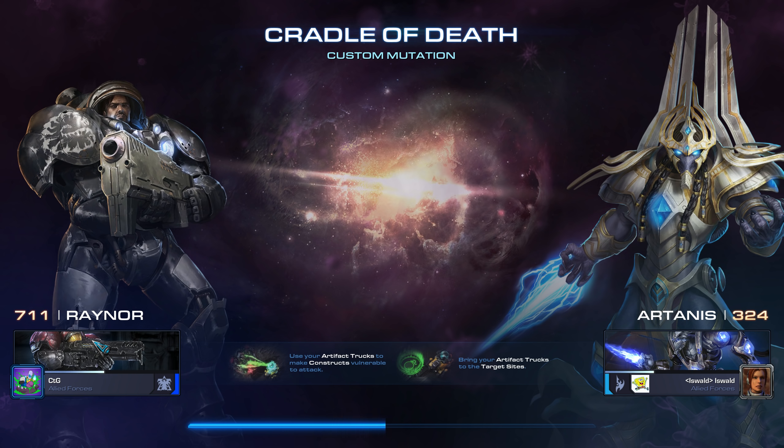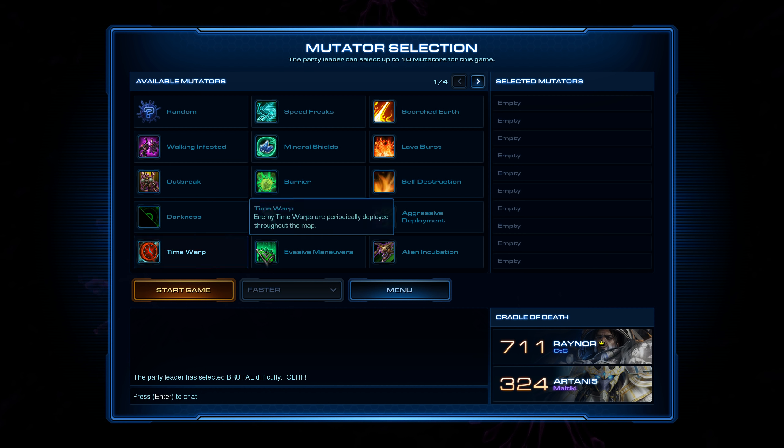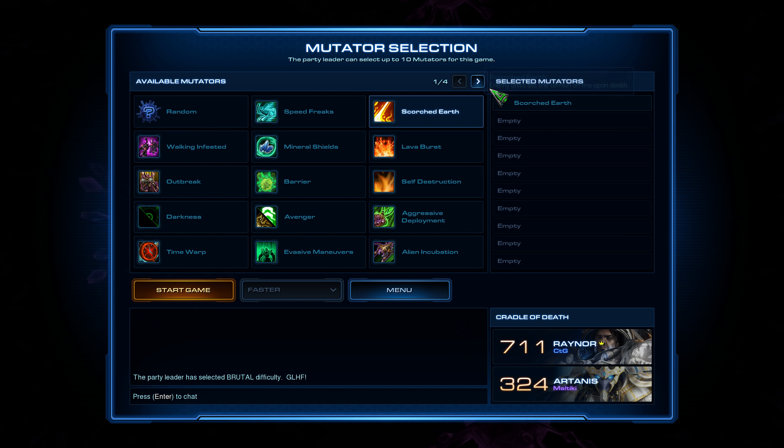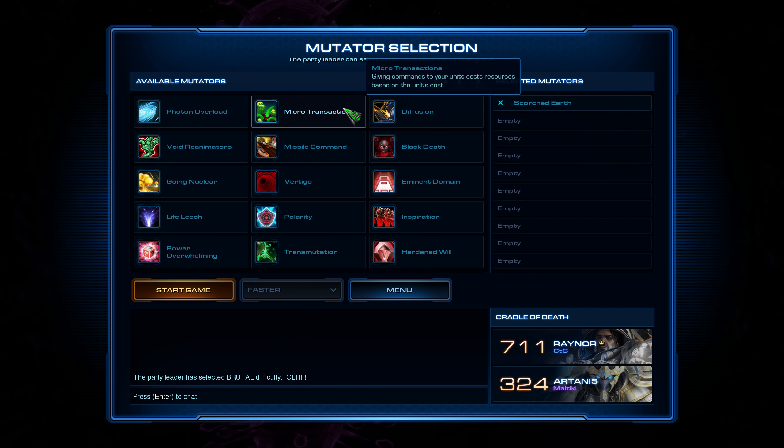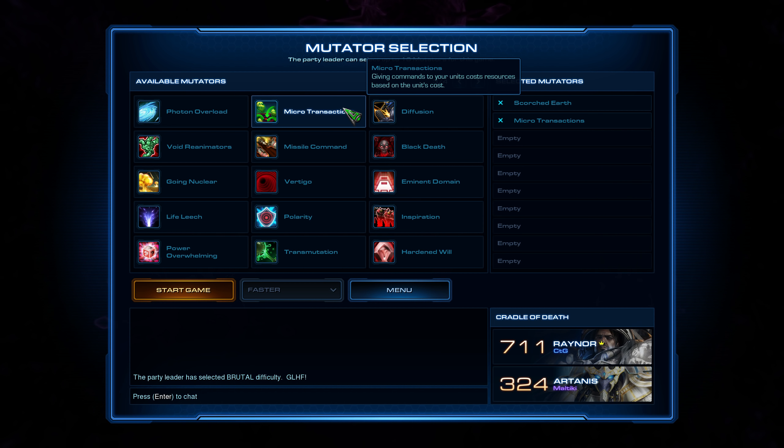I'm not going to go for Bio here — otherwise I would have gone for Speed Increases and Medic Seal Additional Target. This time I'm going for Mech Attack Speed. We'll have Scorched Earth: enemies set fire to the ground when they die, so that'll damage ground units like Bio. And Microtransactions: giving commands costs money, so doing that fancy Raynor micro with stimming and stuff costs money. So I'm going to do something different.